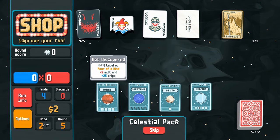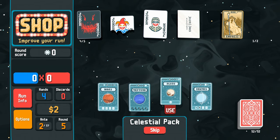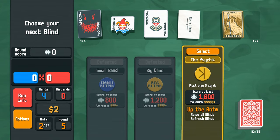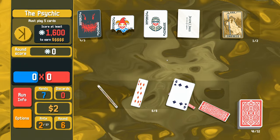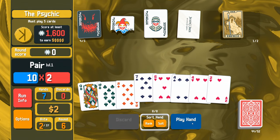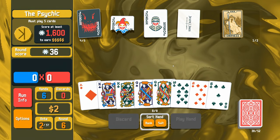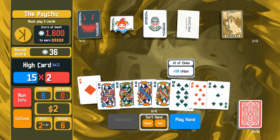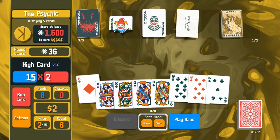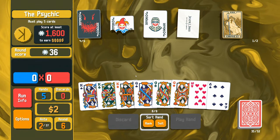From the Jumbo Celestial Pack — a choice of four cards: level up four of a kind, straight flush, high card, or two pair. I'm leveling up high card since we're invested in playing fewer than five cards. Two dollars left — then I see the Psychic joker: must play five cards. I should have looked at that sooner. Playing a pair of fours — attempting a full house — but it won't be valid for the Psychic, so I lose the hand but still get new cards.